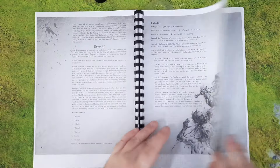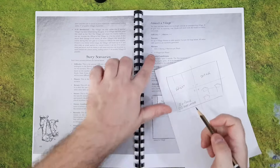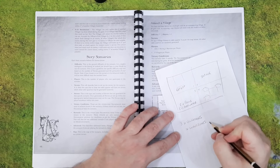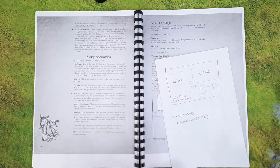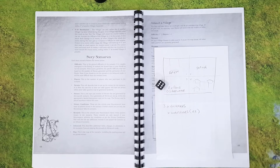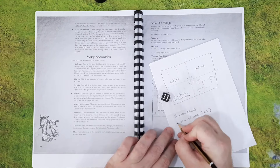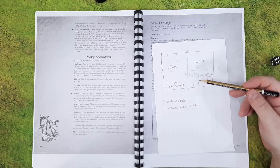Last thing to roll up is the enemies. We're going to be up against three villagers. Warriors are rating two; the villagers don't have a rating, they're always the same. d3 plus one warriors — rolled a four. So we're up against four warriors and three villagers — seven enemies total. I've got to kill them all by turn five.